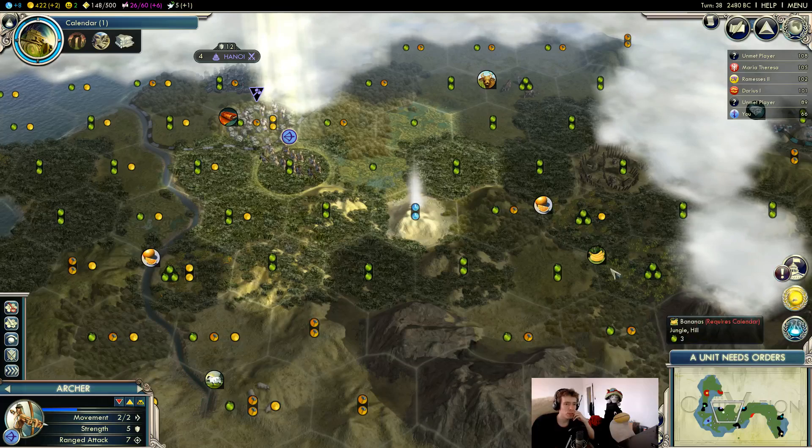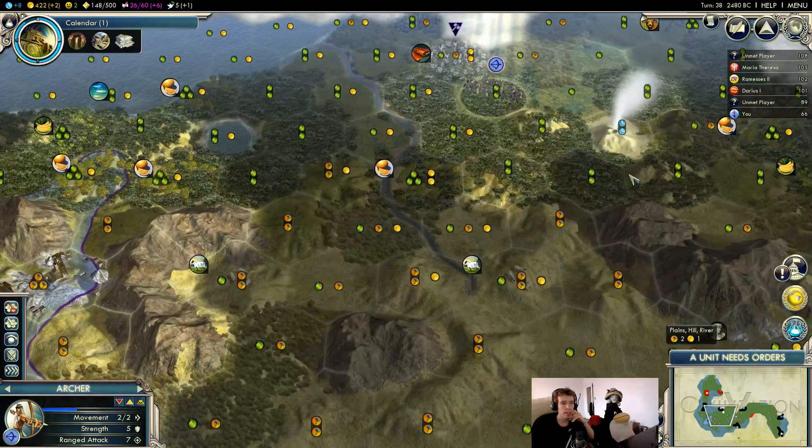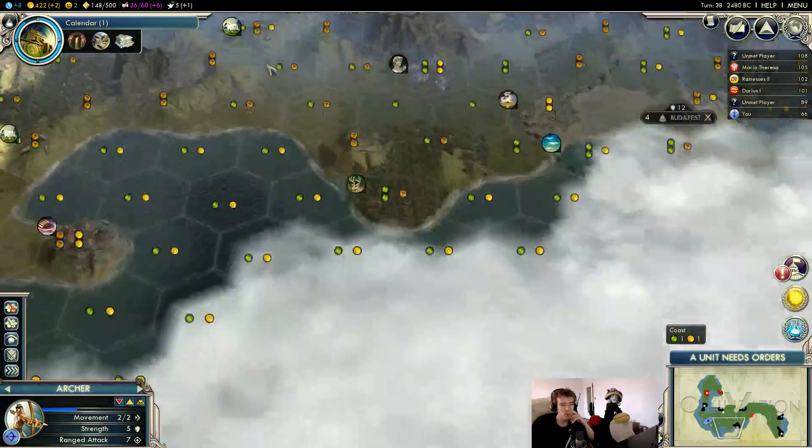One, two, three — we lose that, we don't get any of these unless we go all the way to the other side of the mountain, which is a little too optimistic. Let's stay on this side of the mountain range.